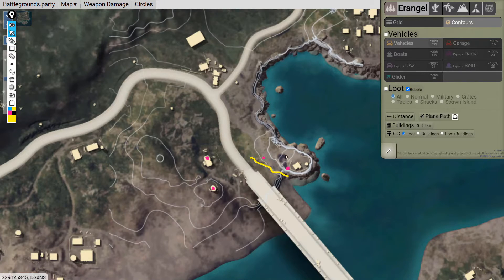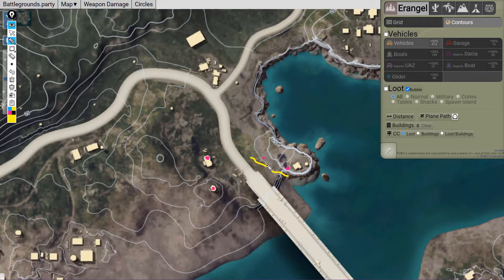The player on the ridge has a good height advantage and can use it to suppress enemies. He can easily prone there and get some kills when enemies come.